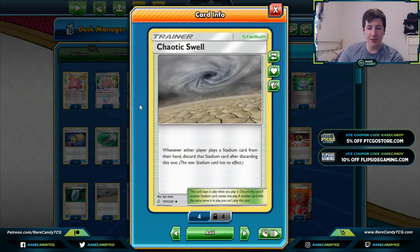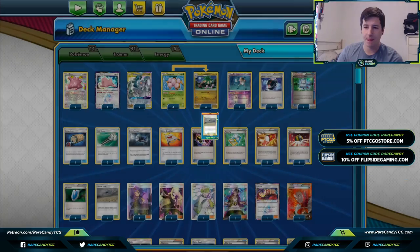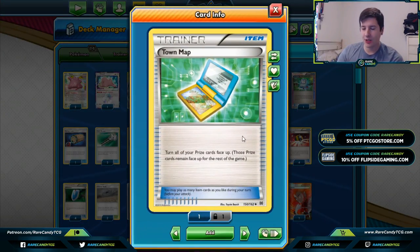We play two copies of Chaotic Swell — last season this slot was Shrine of Punishment, but Chaotic Swell keeps Silent Labs out of play and we have enough other ways of increasing our damage output. We also have one copy of Town Map, which turns all your prize cards face up. If we prize any Exeggcutes or Double Dragon Energies this deck gets substantially worse, so Town Map is really nice for fishing those out efficiently — and even in other situations it's just good to find exactly what you need when you want it.